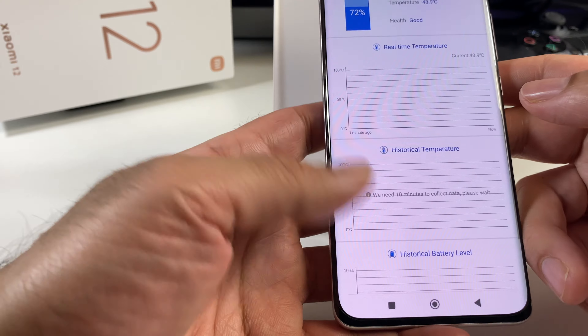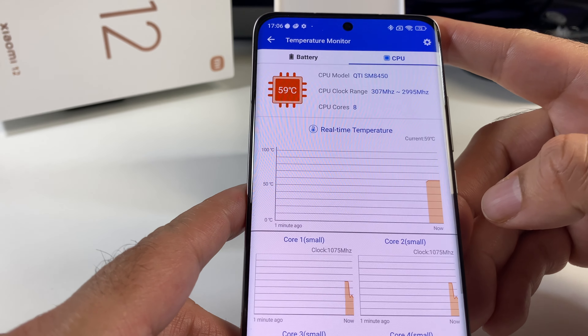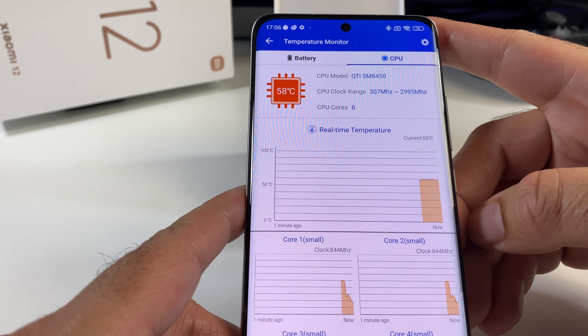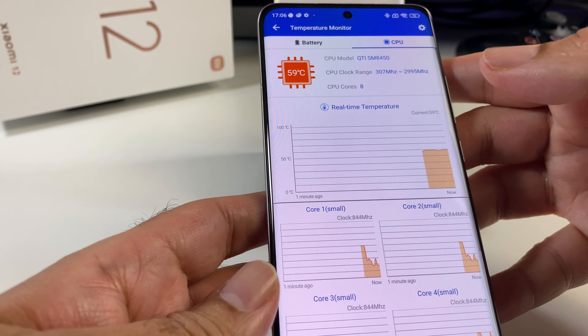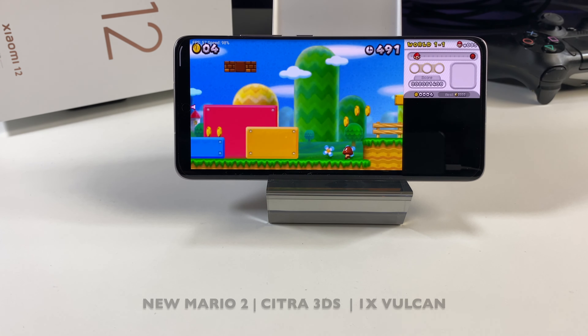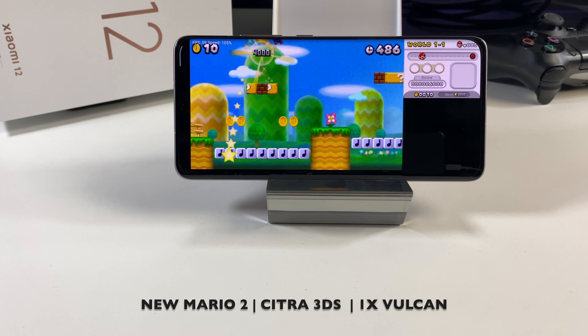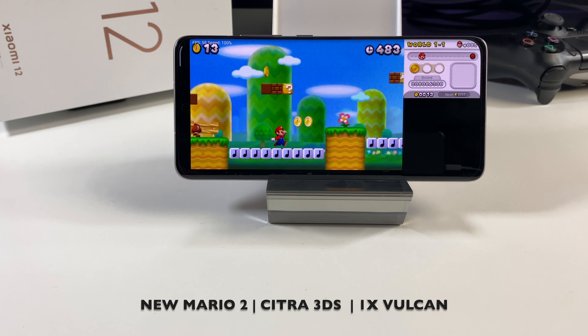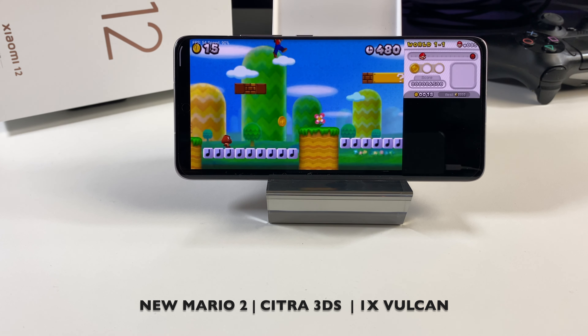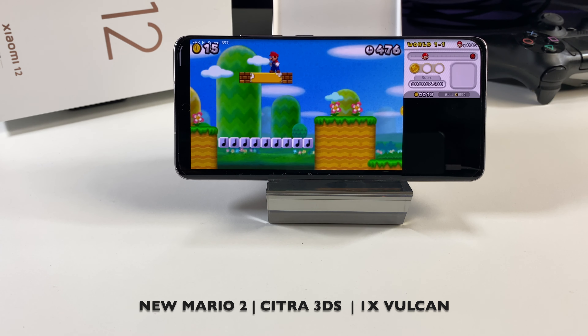Time to check out the temperatures — battery temperature 43, CPU temperature was above 59. It's getting hot, no doubt about that. Now it's time for some Mario on 3DS using Citra. 1x resolution is all this can handle — anything higher and it's not going to be playable. Even at 1x the emulation is not perfect: a little bit jittery both in gameplay and audio. So this is what you can expect from Citra at the moment.